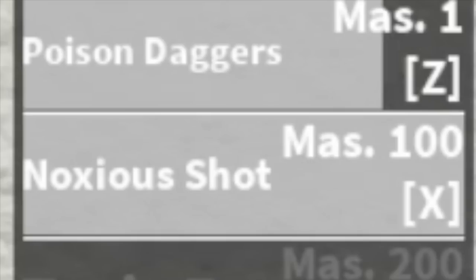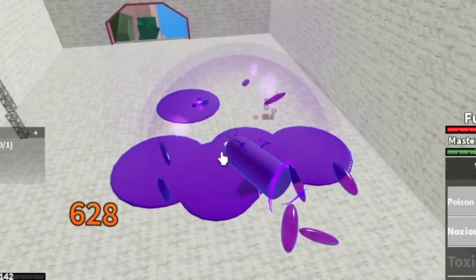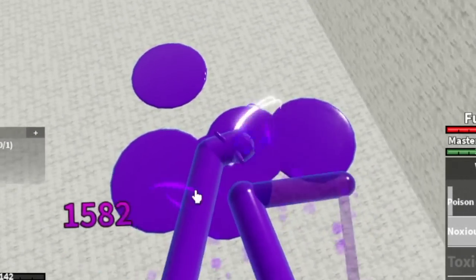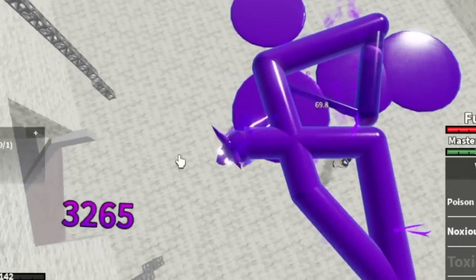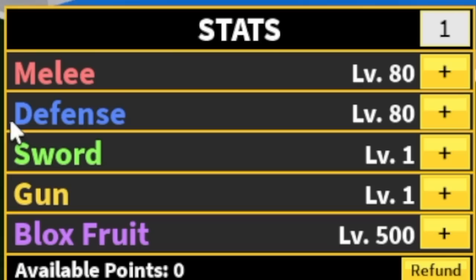At Mastery 100, the Noxious Shot — let's try it. First use your Z and X skill, check the damage, then one F skill. And that's it. See that? We're gonna leave this area at level 220.